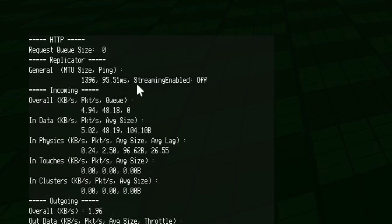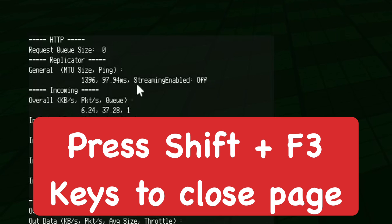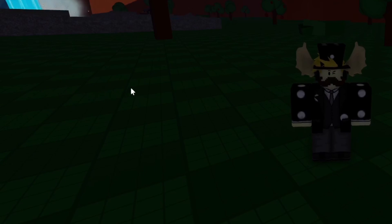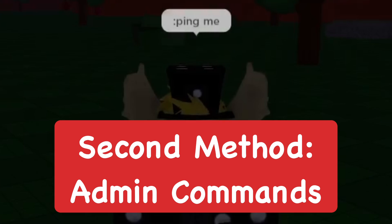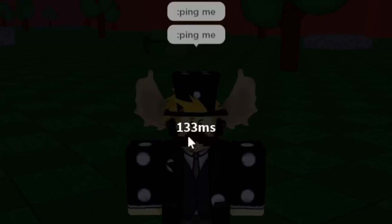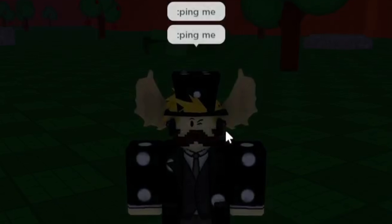I think you just do Shift+F3 to close that once you're done looking at it. That's basically how you check your ping. You can also use admin commands to see your ping — just do 'ping me' and it'll show that I have 133 milliseconds.